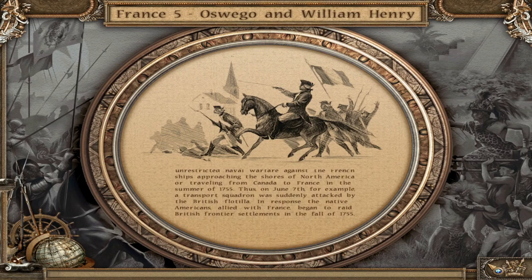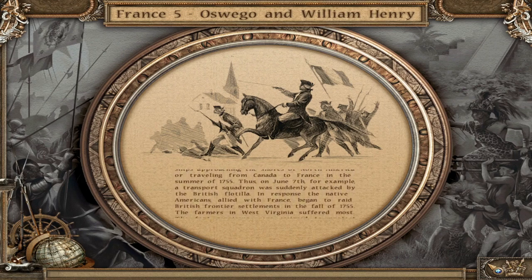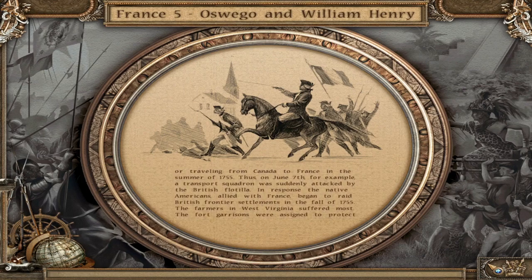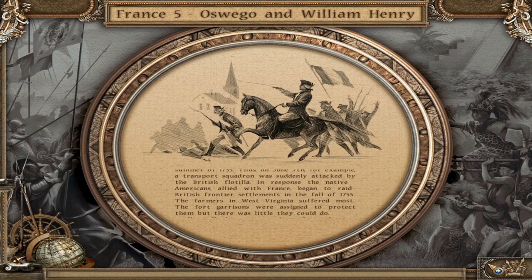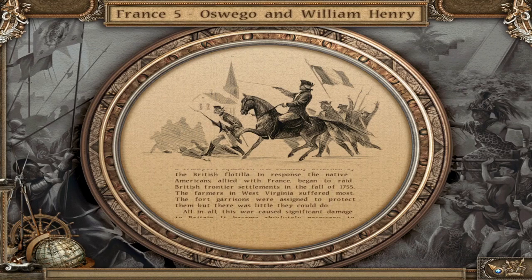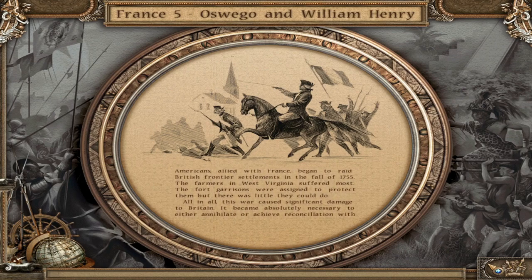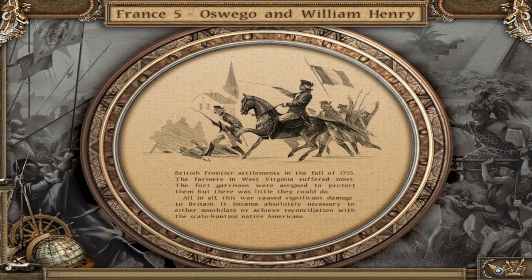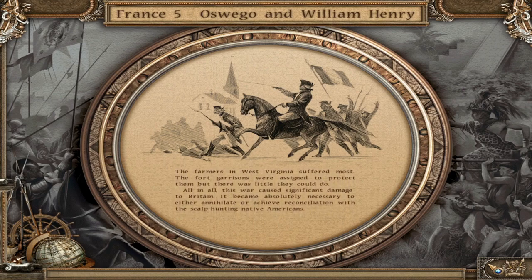On June 7th, for example, a transport squadron was suddenly attacked by the British flotilla. In response, the Native Americans allied with France began to raid British frontier settlements in the fall of 1755. The farmers in West Virginia suffered most. The fort garrisons were assigned to protect them, but there was little they could do.